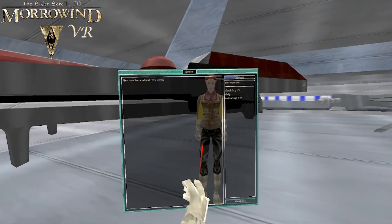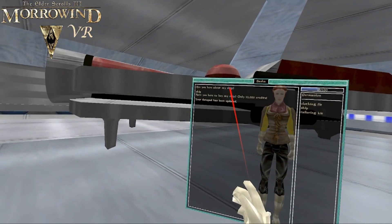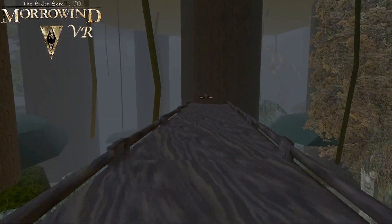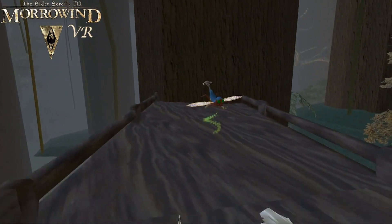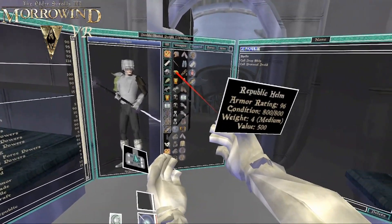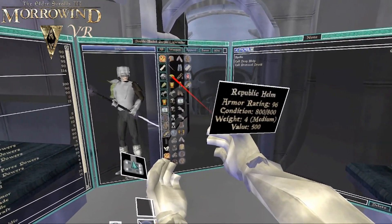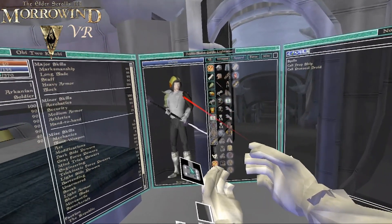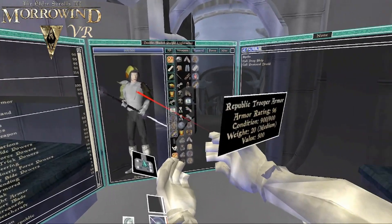The guy who made this has replaced all the races from the usual Morrowind as well as the skills. For example, Restoration has been renamed to Light Side Powers and Destruction has been renamed to Dark Side Powers, and a few other skills have had similar name changes. Spells as well are completely revamped, so none of the spells from Morrowind are available here — they will be replaced with other stuff. This was a nice touch and I'm sure any Star Wars fan would enjoy seeing the new stuff.